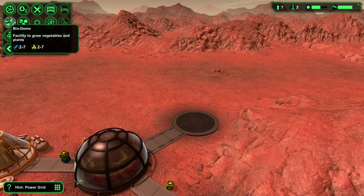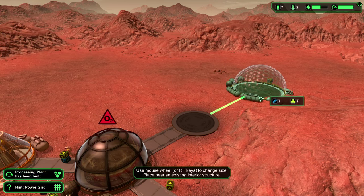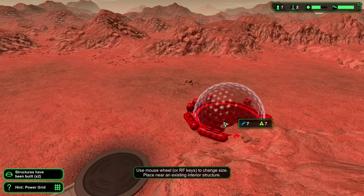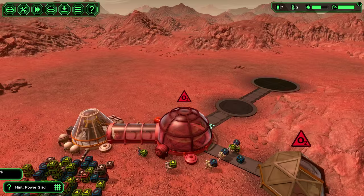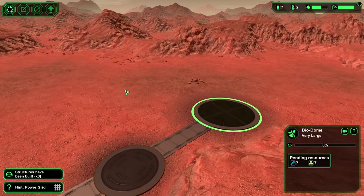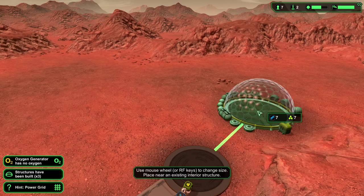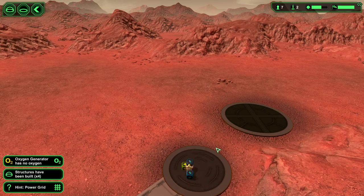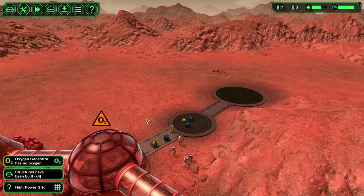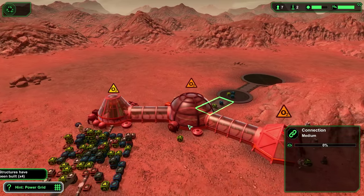And we're going to throw in a biodome — kind of the largest size biodome. Might as well snuggle it into the mountain here as well. Make sure that's as close as possible; I don't want to waste any room. That's a better spot. That connection looked a little long and that doesn't look exactly right.